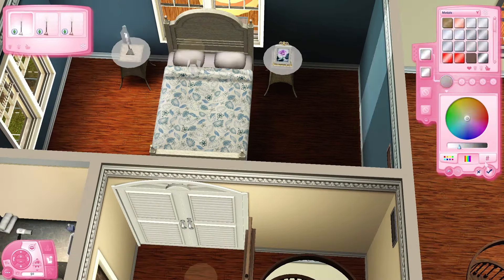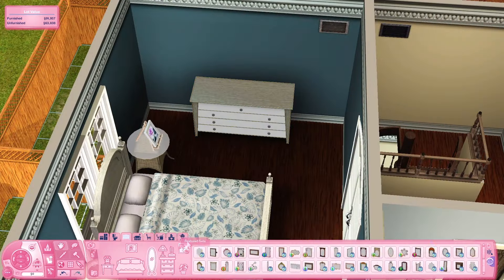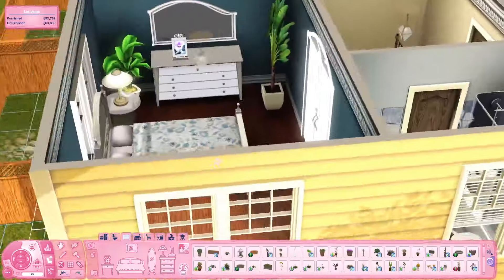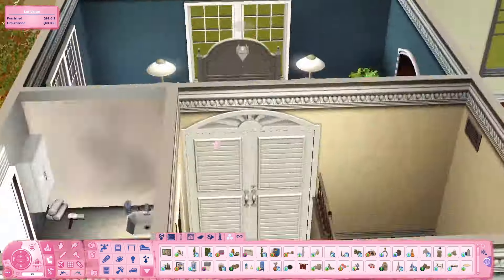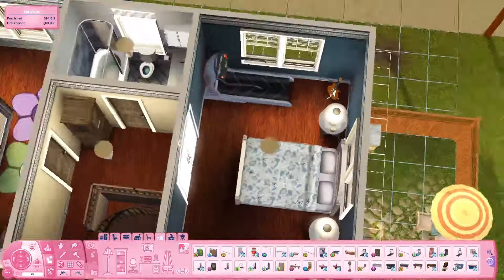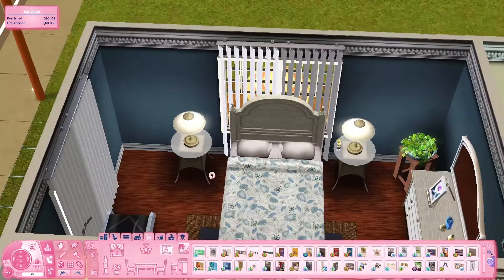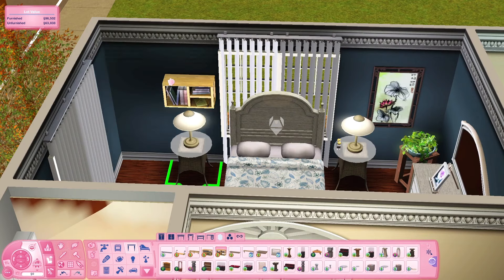I almost hit save and ended the video, forgetting there was another bedroom! After building for so long I was like 'I'm done' and then realized. For the master bedroom I really like this darker navy blue color — the bedding was my main inspiration. I completely changed the wallpaper to stay as this navy blue, then added little trinkets. I remove a picture frame from the Master Suite stuff pack because it takes up a full tile and can't sit in corners like other objects.